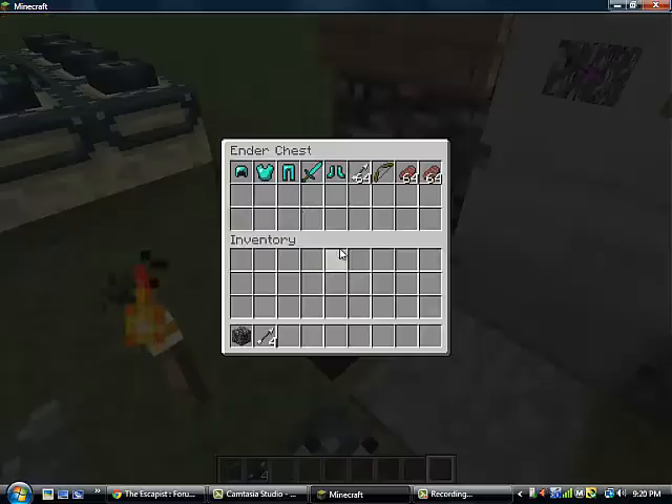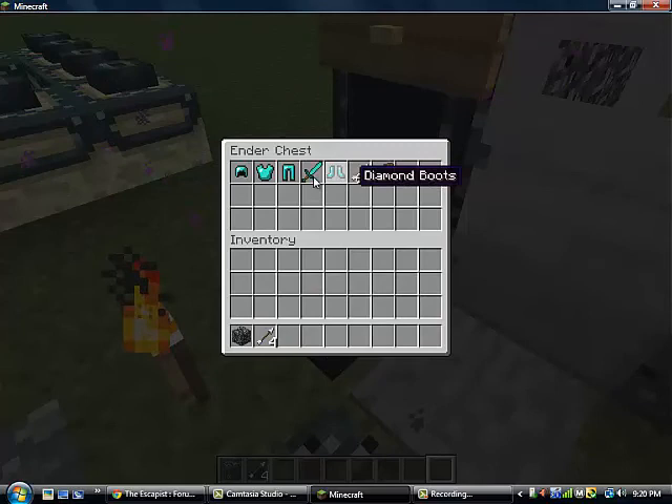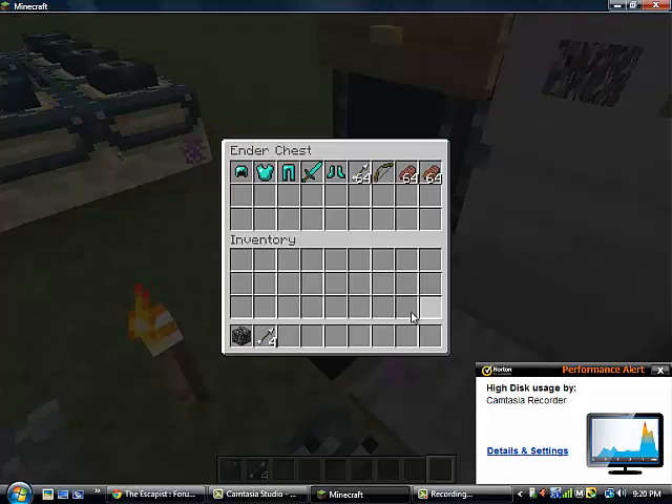Hello, this is Ian, and I am showing you a labyrinth that I made. Diamond helmet, diamond chest plate, other things like that, and arrows, bow, stake — stuff you can take into the labyrinth.